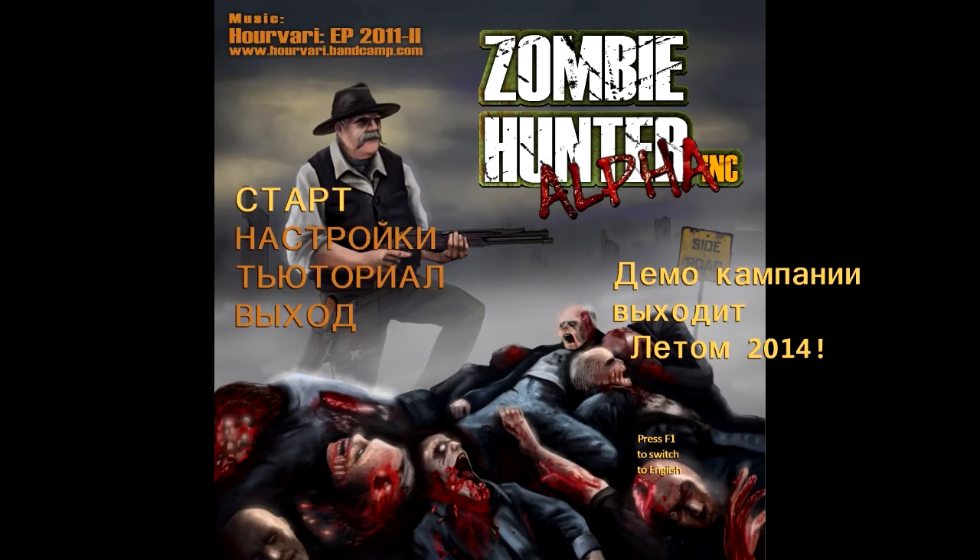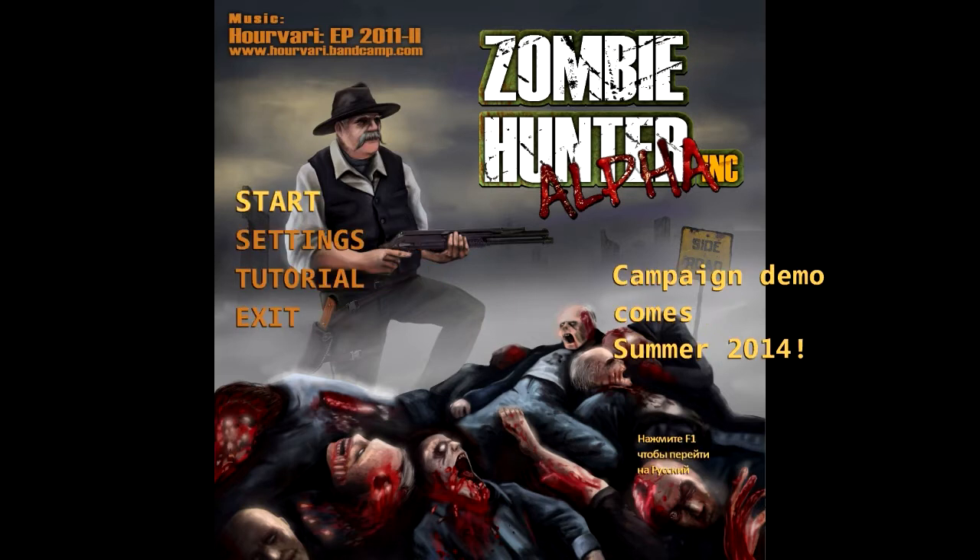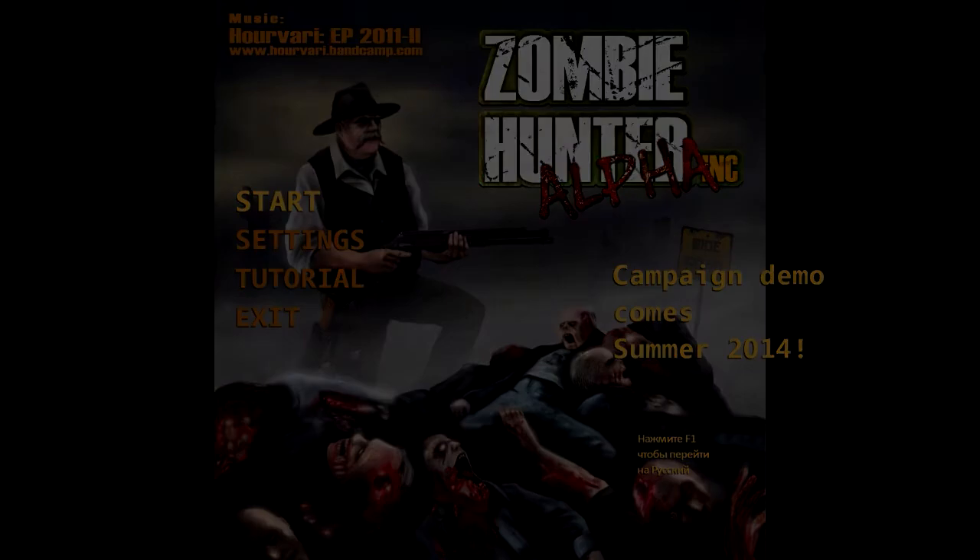I changed the language accidentally — press F1 to switch to English. I'm not sure how I did that; I guess I hit F1 accidentally. It's Zombie Hunter Inc — you can get this alpha for free on their website, which I will link in the description of course. You can go play it yourself. The campaign demo comes in Summer 2014. I'm FedoraGamer — if you liked this video, please like, comment and subscribe, and I'll see you guys next time.